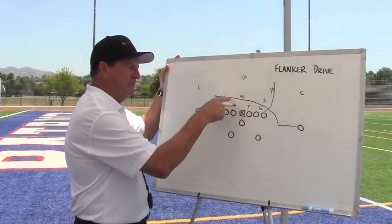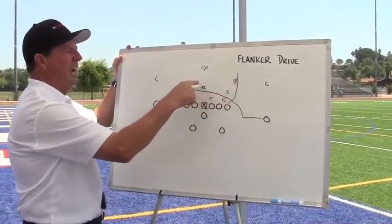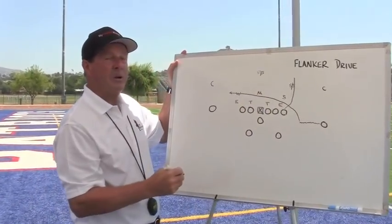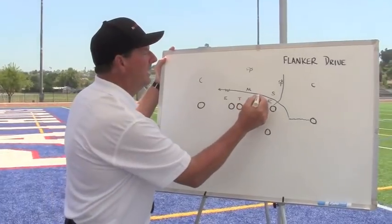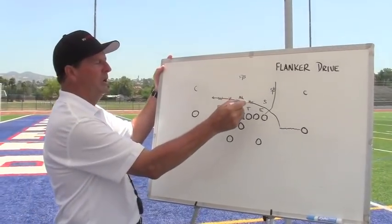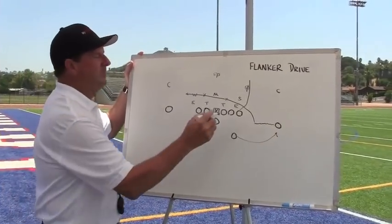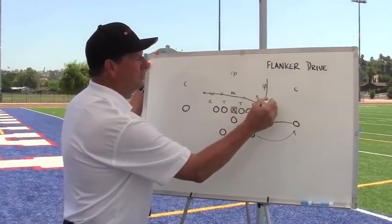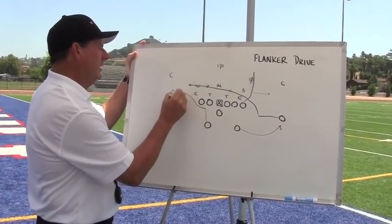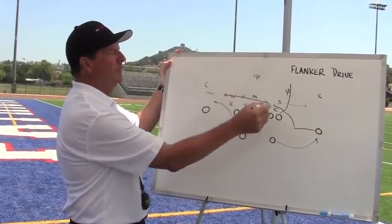The drive route as he comes across has a couple of purposes. Number one, if we think it's man-to-man and this corner is chasing the drive route, we run away from it. If he gets in here and releases and we think we are seeing zone, this flanker can stop here or here. We call those windows — he's either going to be a window one or window two. The back, if he swings this way, makes our window for the tight end bigger because we think Sam will have to chase that. This back will run in the flat to try and influence Will and get a bigger window here for the flanker.